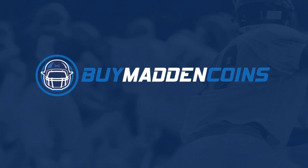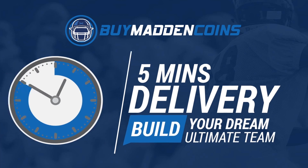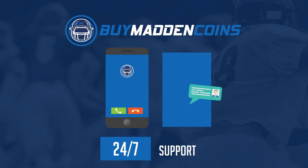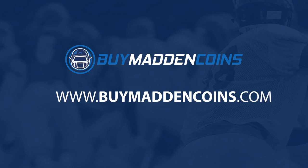In need of some coins to build that dream team? Head on over to my sponsor Buy Madden Coins. They have the cheapest, quickest, and most reliable coins on the market. Head over to Buy Madden Coins and use code Poodle at checkout for 20% off your order.